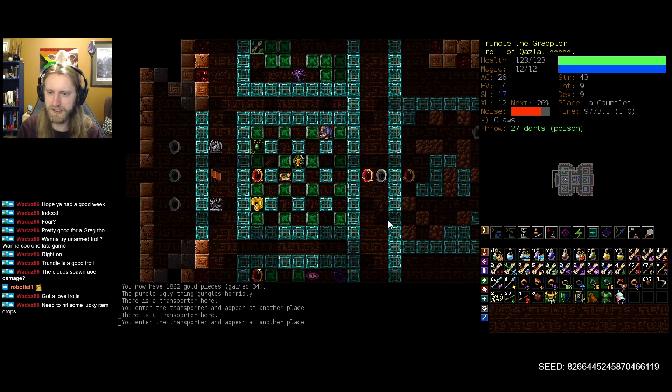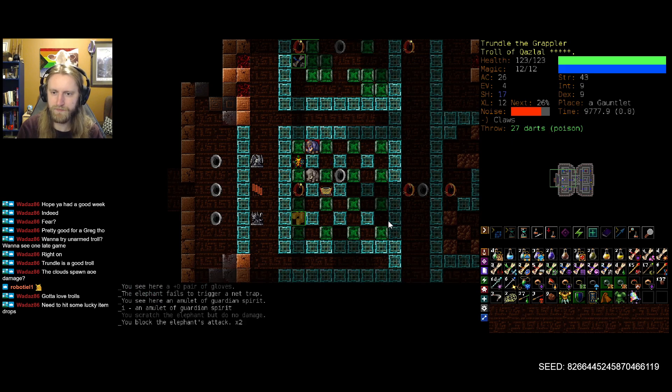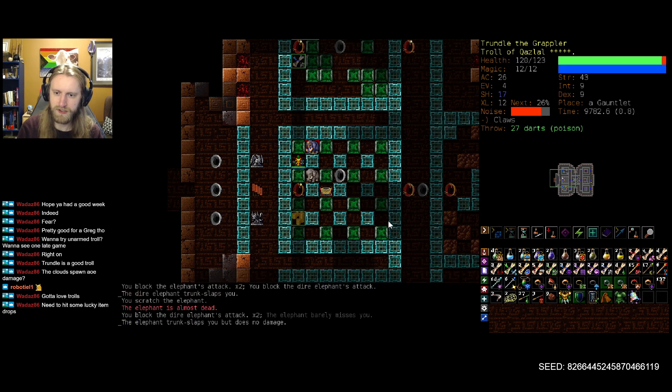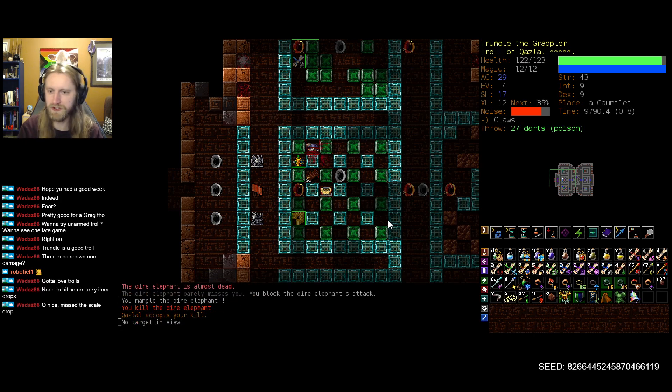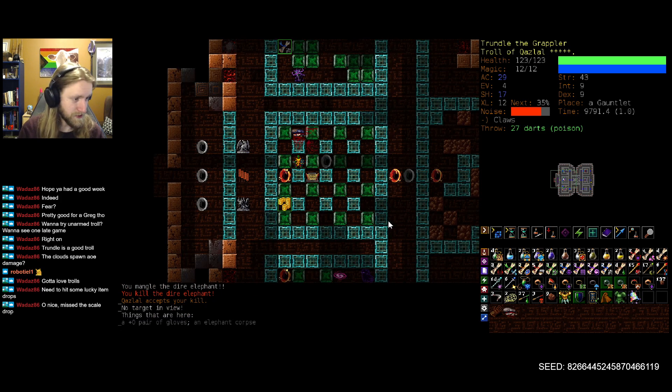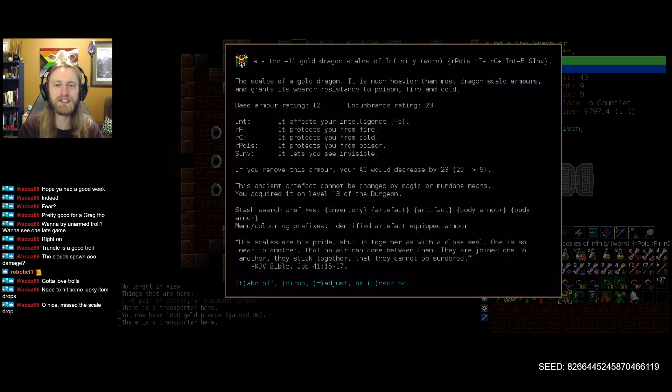I think we'll go for the amulet. Don't need the net trap. Let's try to kill this buddy first so we at least have an escape path, and then we should be able to go through. Our first acquirement scroll gave us the Plus 11 gold dragon scales. Not something that's a reliable strategy or reliable plan for making it through with a troll here, but I can't really say no to it either.